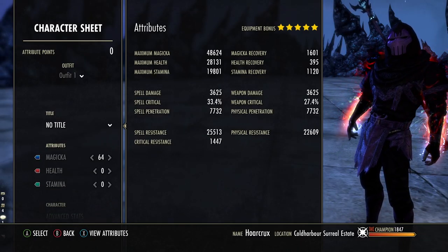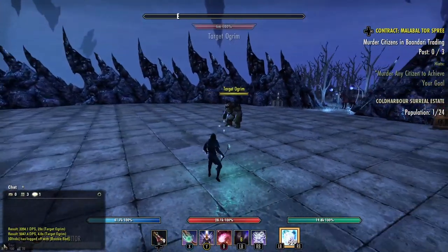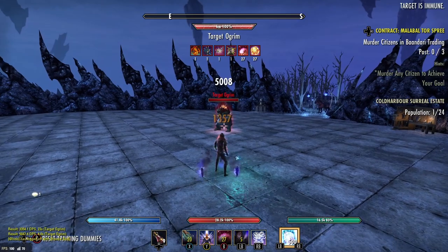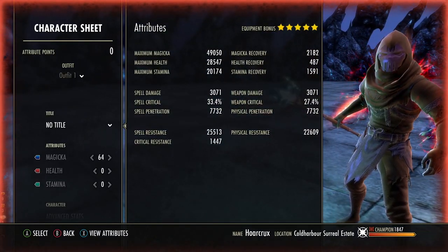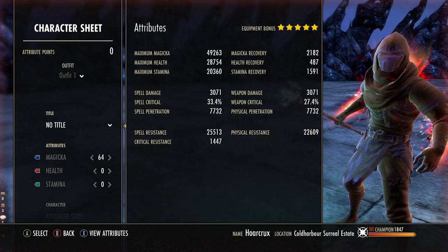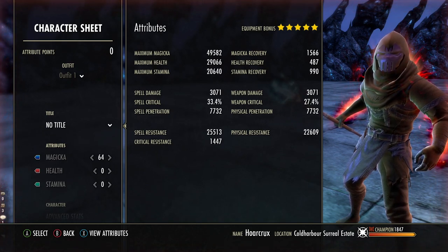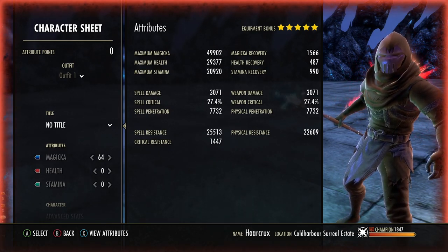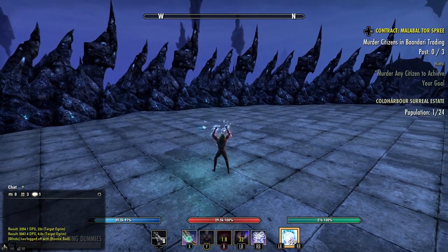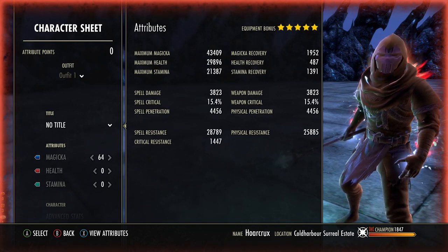Let's start by going over the character sheet, because there are a few things I want to explain before we hop into the gameplay. When it comes to our recoveries, you do want very high recoveries on this build, because you are going to have to play with your sustain very heavily. With the Tri-Potion active, we have around 2100 Mag Recovery and 1600 Stam Recovery. Our stats are constantly changing due to our Mythic item, Death Dealer's Fate. On this build you get up to around 52k Maximum Magicka, which equates to a 13,500 Harden Ward — super beefy. Our resistances are equally tanky, around 28k spell and 26k physical resist, which is perfect for the Magicka Sorcerer.